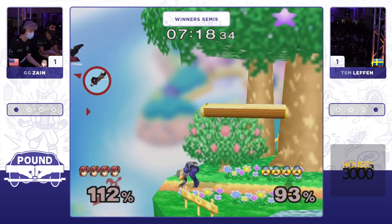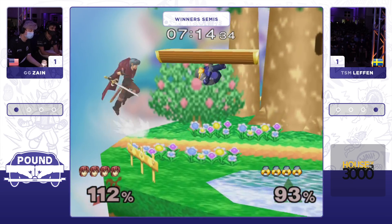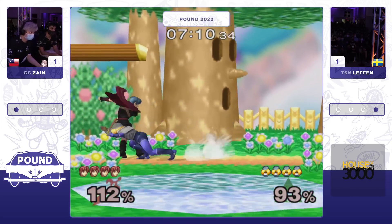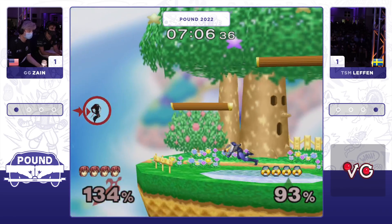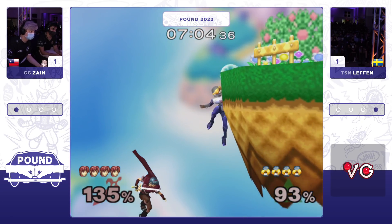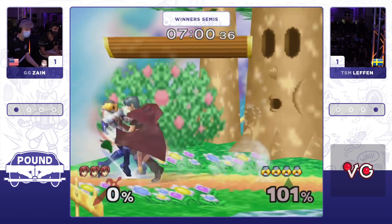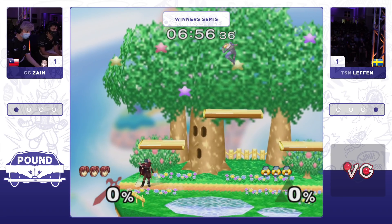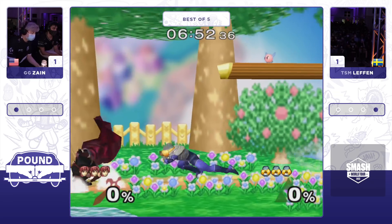Zayn was so quick before on the shield pressure from Leffen. Does a safe jab. As soon as the forward tilt is a little too close and hits Zayn's shield, Zayn gets the grab. Good defensive awareness. Great shield jump fair on Leffen's part. Both have been so patient on the ledge — in the last edgeguard sequence, Leffen just sat on the ledge so long. Beautiful tipper — tipper forward smash.